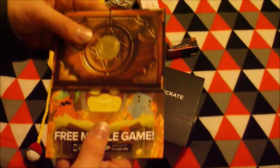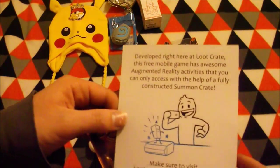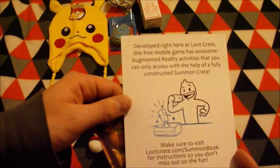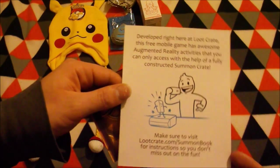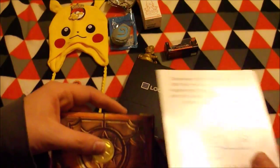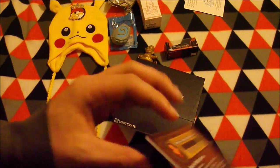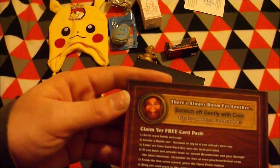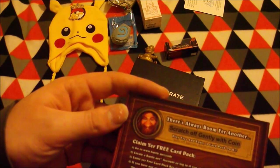This item — there's two here. Loot Crate Master Summoner for the Mobile Game — develop right in the Loot Crate Mobile Game. Augmented Reality — can access with a fully constructed box. It's quite a thick card. It's a card pack for Blizzard Battle.net — you scratch it off to reveal the code, which I'll do myself.